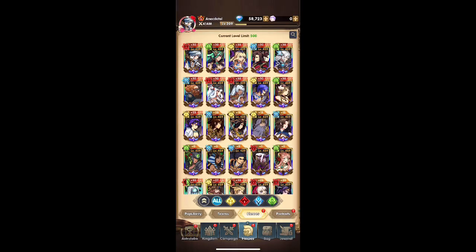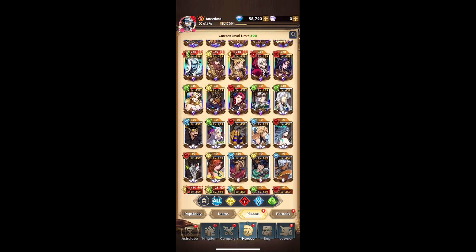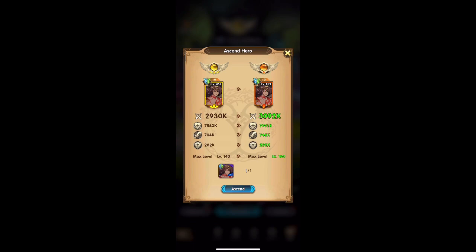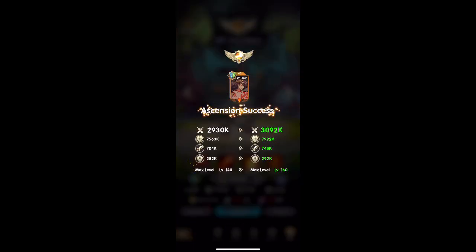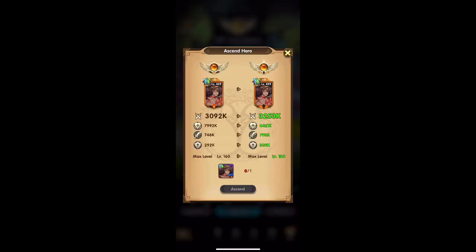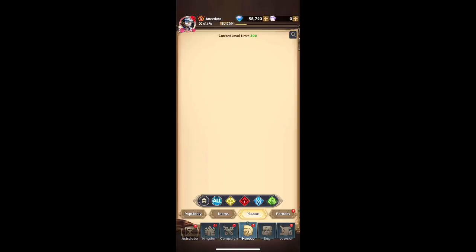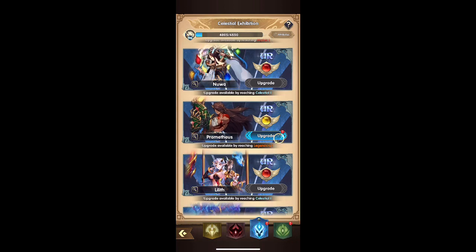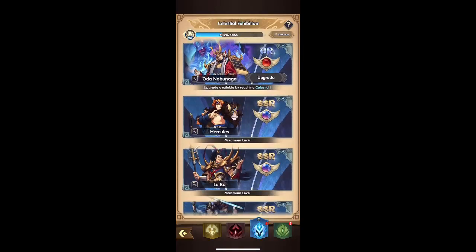Having someone all fully maxed out with all three rainbow colors — you're just not going to see that for newer characters. Maybe that's why they're not in PVP. Like Prometheus — I hear he's amazing as a support, but he's useless until you get him close to or at max.